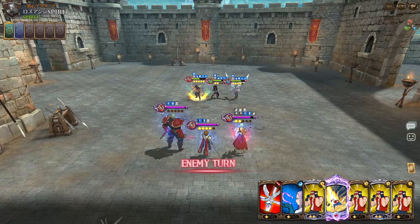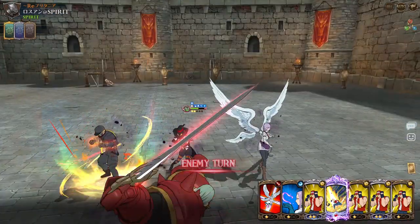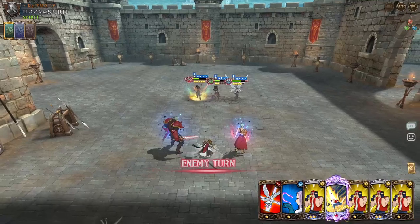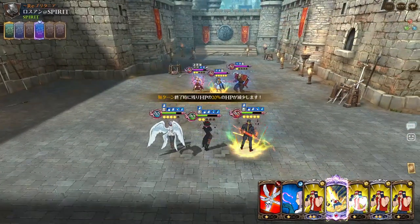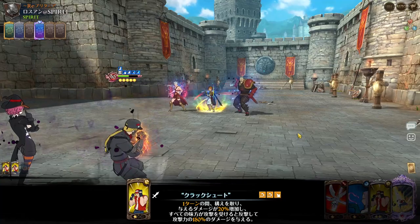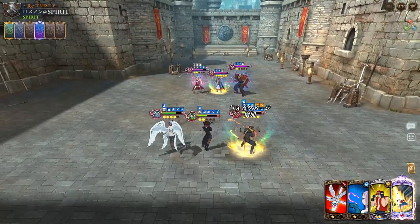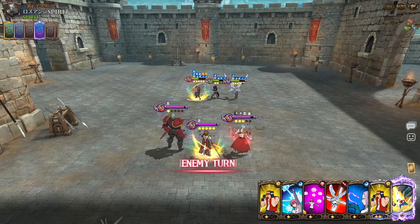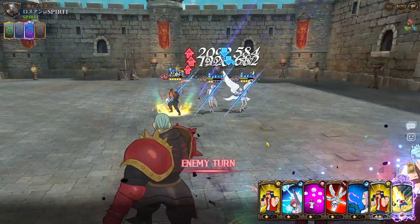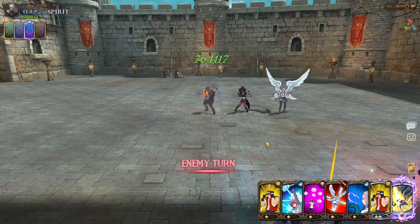We're at the poison stage — not good, need one more. I'm gonna start using my buffs — gonna use three right now and hope I draw one next turn. Oh, we got it! We actually got it! And we have the rank three from Margaret — oh my gosh, we actually got it! No way, this is perfect. No no no no, Radiant, why'd you attack?!